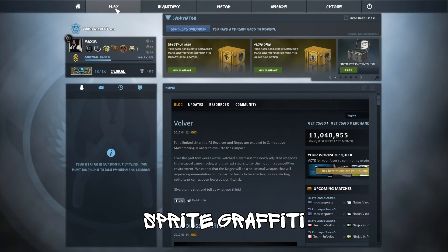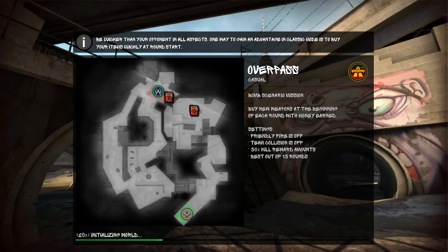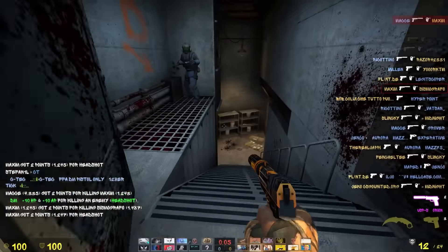Number 7: Sprite Graffiti. This font has that neat graffiti style to it but you can still understand it. It's also got that street skateboard vibe to it and it looks neat.